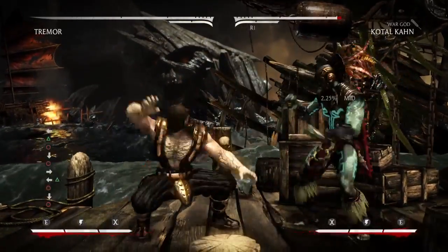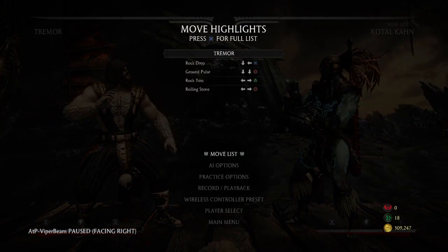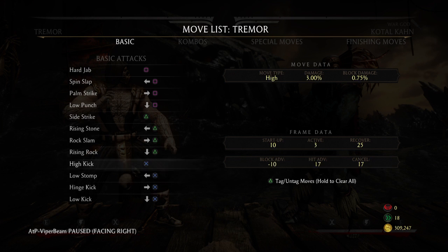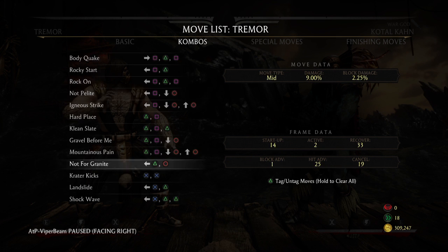You can kind of get a down four to come out after that, but you're only plus one so you're going to need some serious execution to jail with your low pokes from there. I'm just looking through the moves here, trying to make sure I can find something useful to continue pressure with.